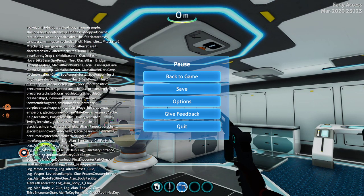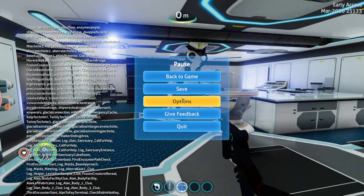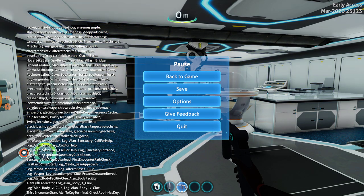We're going to pause it so we can read them. The last one we had was the Stalker debug area. Now we have the intro respawn location, Log Allen Sanctuary call for help — there are three of those for some reason. We also have Log Sanctuary entrance, Log Allen on entry Sanctuary, Log Allen 1 on enter Sanctuary cube room, Sanctuary exit after download, first encounter path check, first encounter start, Log beta base approach, Log beta meeting.